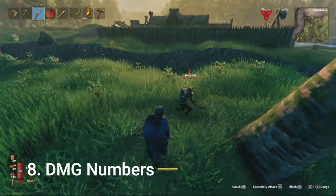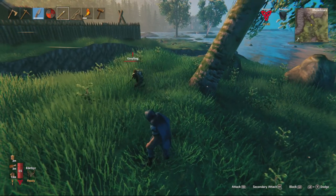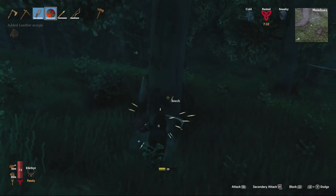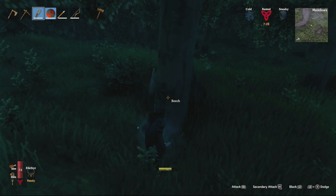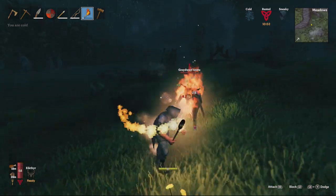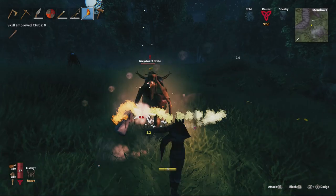Number eight: damage number coloring. Knowing what the damage numbers mean: if they appear gray, the enemy is resistant to the item you're using. If they appear white, that means it's neutral — no resistance or weakness. If the numbers appear yellow, that means the enemy is weak to whatever attack you're using, whether that be piercing, fire, or anything like that, and that's a very good item to use for that enemy type.